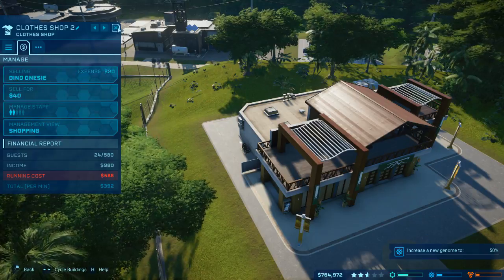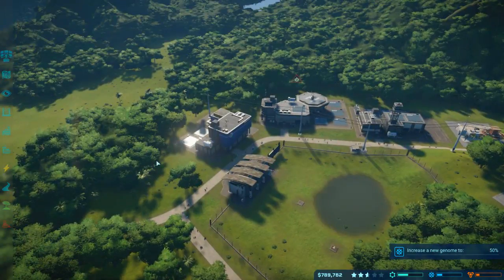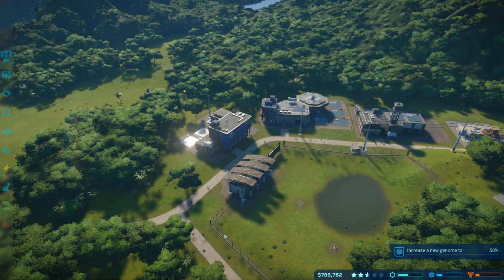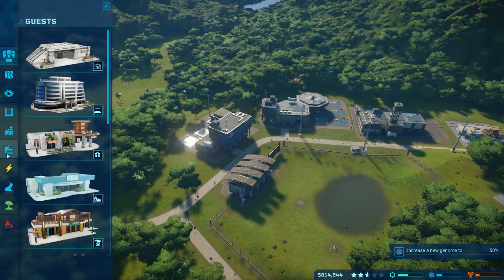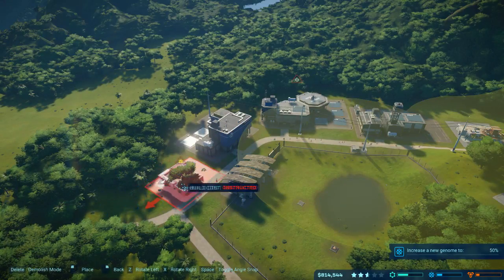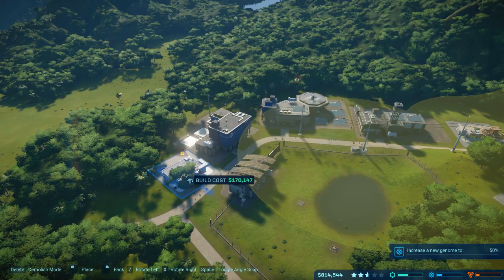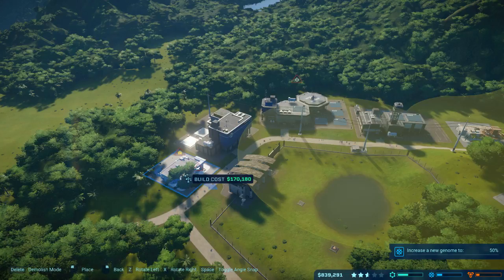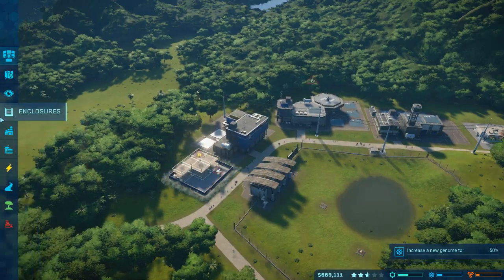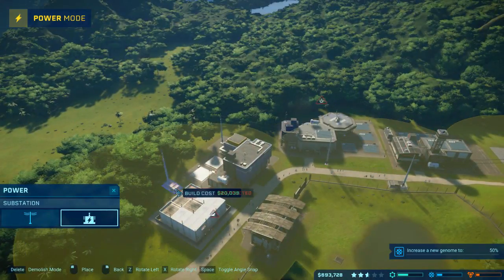Shopping. Alright, so that's going to become our Ceratosaurus place. Guests don't have a drinking place out here, so we want to give them a drink. Line up - I think that's about the best we're going to get. But we are going to need a substation because they don't have a substation nearby.